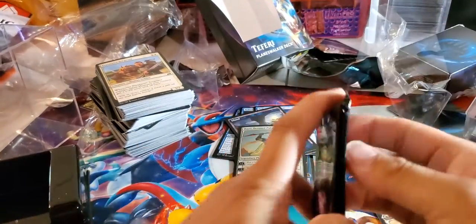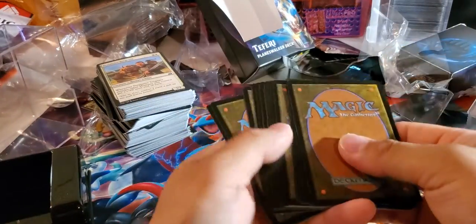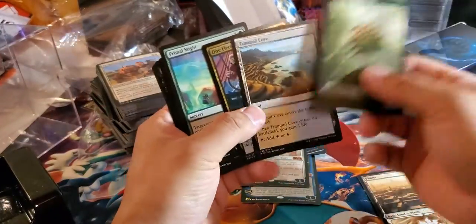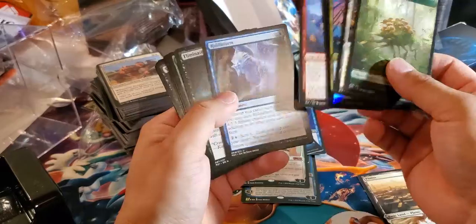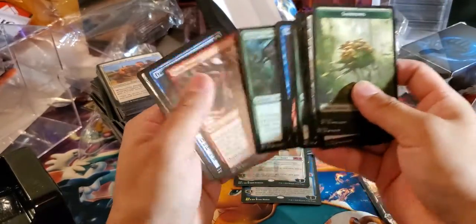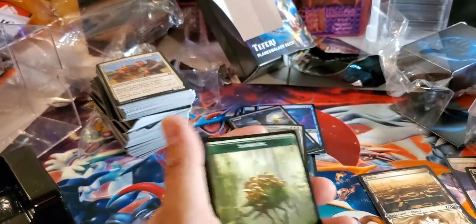Now let's go to the Core 21 pack. Bam — oh, what is it like? Oh, okay, here we go. Got a foil Permanite symptom. Eliminate though — alright. Okay, that was that — alright, thank you.